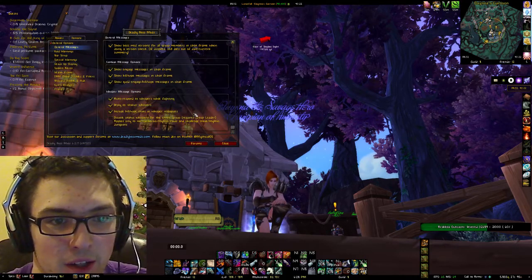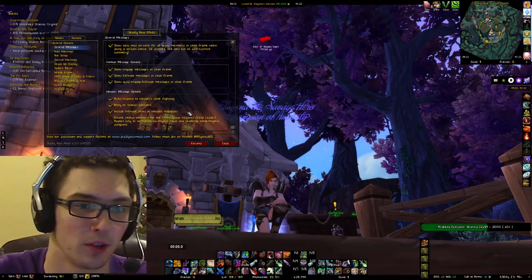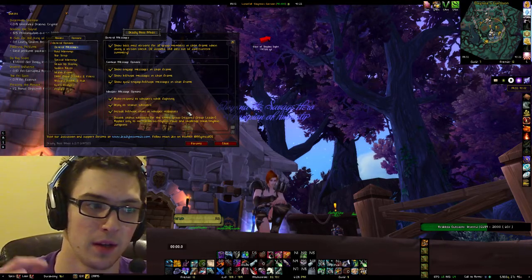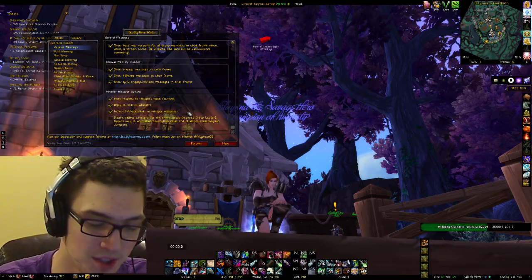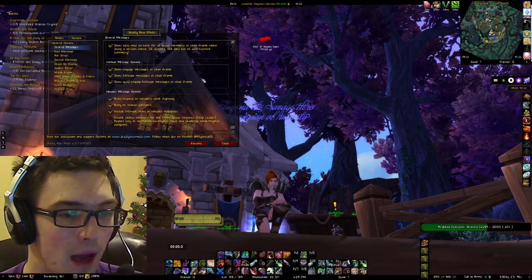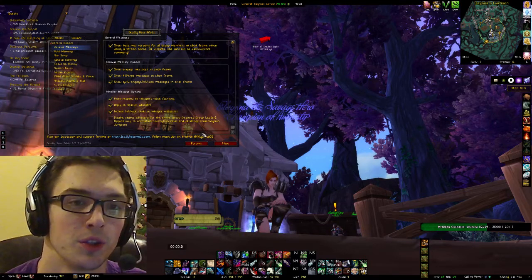Disable status whispers for the entire group — for instance, if you are in a world-first guild like Midwinter or Method and you are Raid Leader or Guild Master, and you don't want people who whisper your guildmates to know what boss you're on or something of that nature, you click that. It will make it so that in the chat frame, when someone whispers you, they do not know what you're doing or where you are.